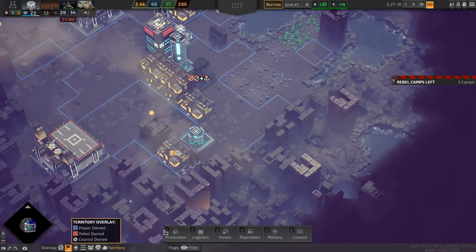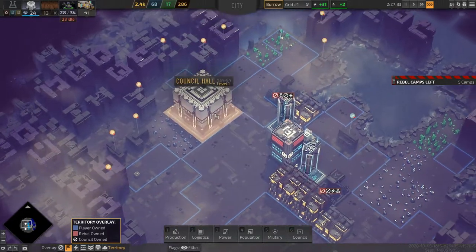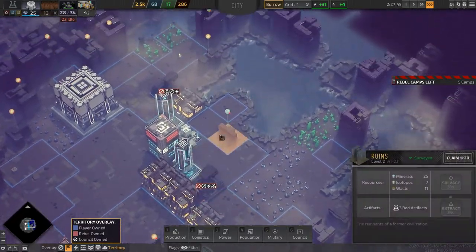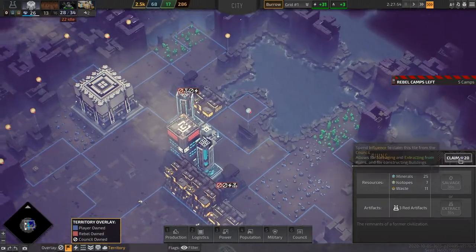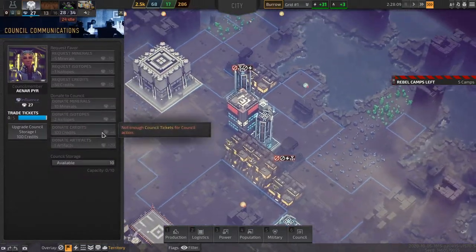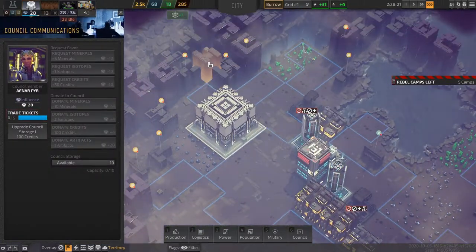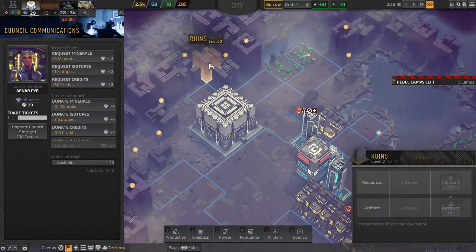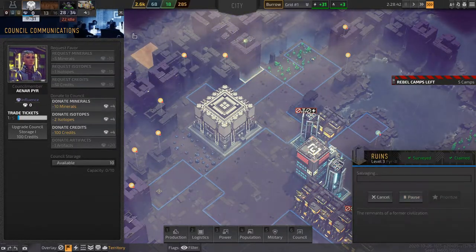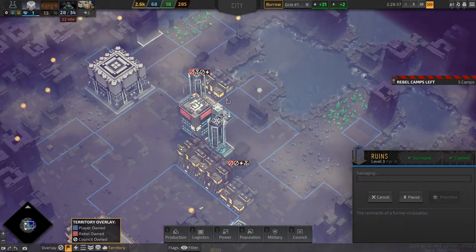Let's finish this upgrade. Okay, we need more isotopes — we didn't get enough from that. Let's get isotopes from this building here, and we do need a place to put all of those minerals.